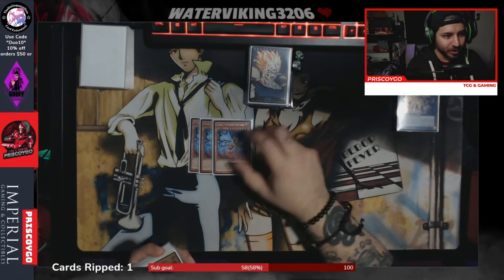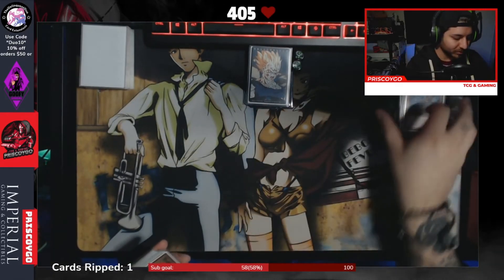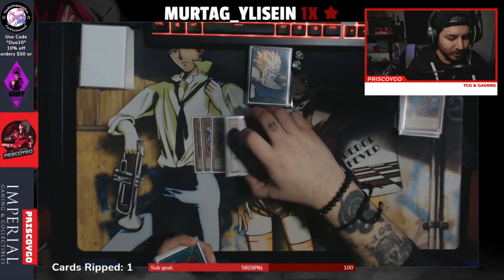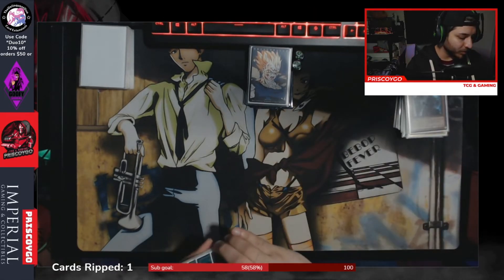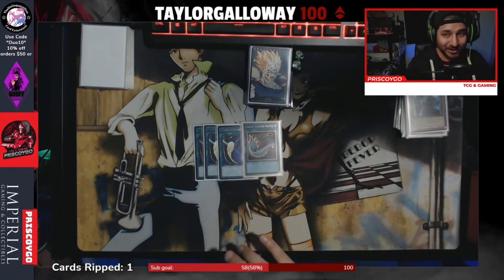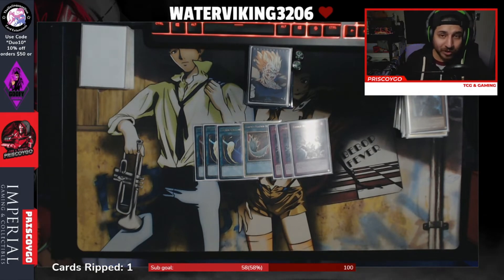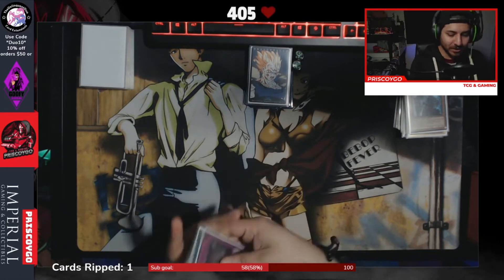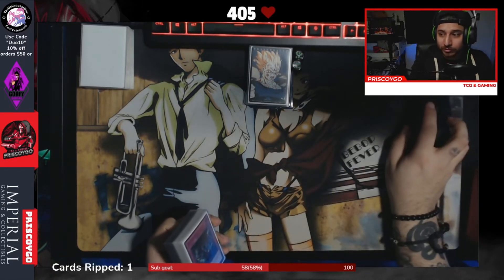For the side deck: three Gadarla for Bird-Up and all the Tri-Brigade variants — still pretty good. Three Droll and two Bell — really good. Some backrow hate in Cosmic Cyclone and Harpie's Feather Duster. Then Evenly Matched, which didn't get played at all — I didn't have a game where I felt like I needed it. And that wraps up the deck.